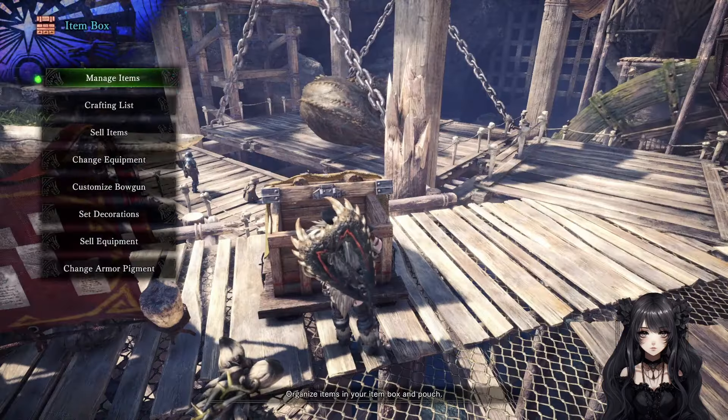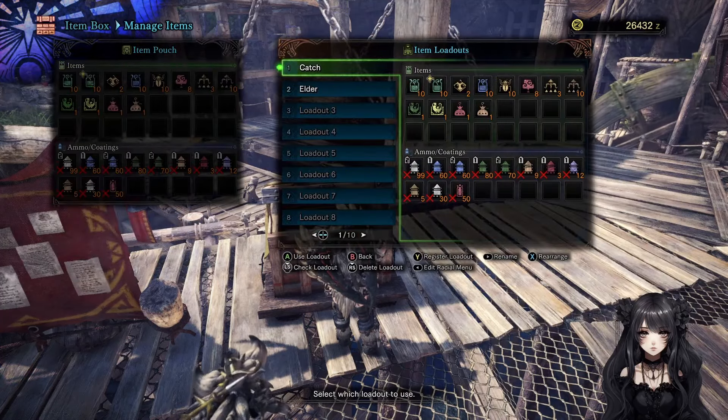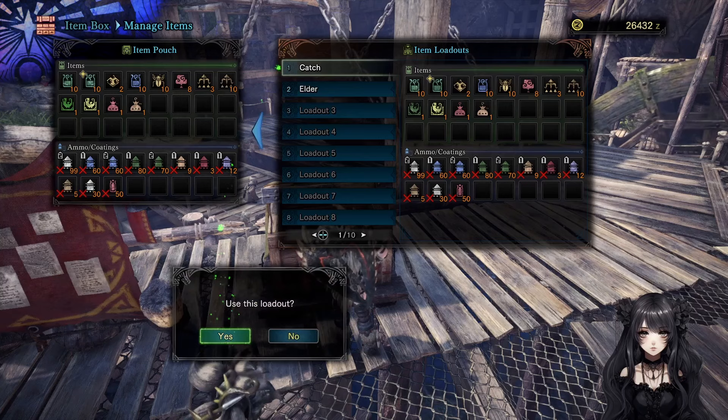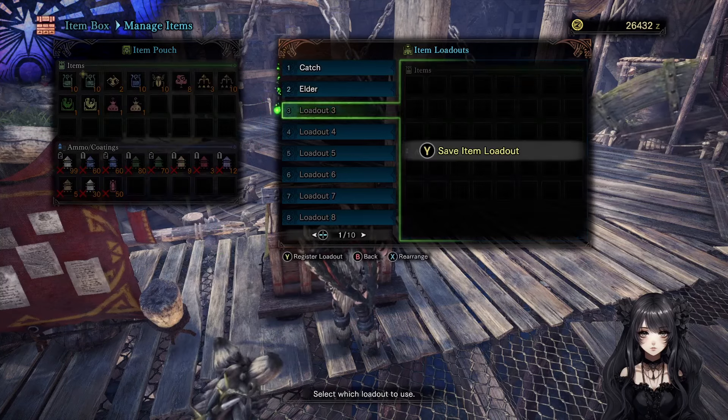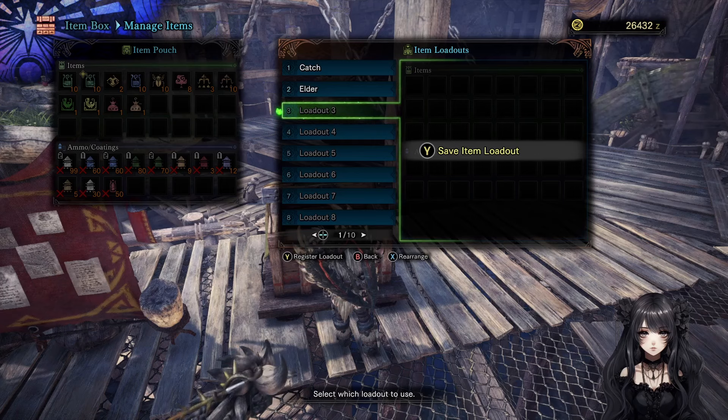Tip 2: Create item sets. Just put whatever items you want in your preset into your pouch, then press start to open the loadouts and save it as a preset. This will save you time spent clearing up or resupplying your pouch.